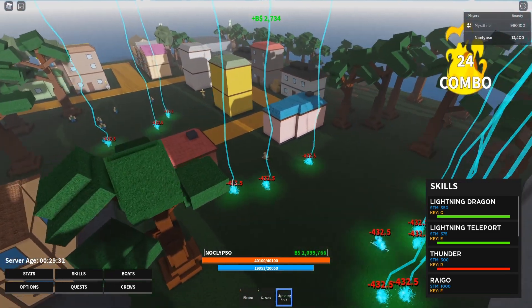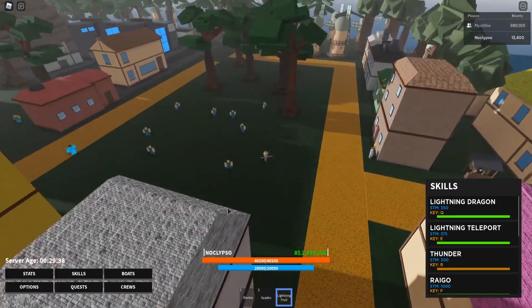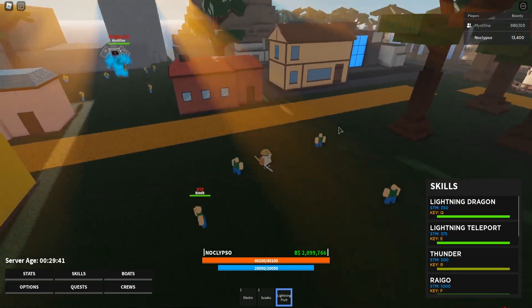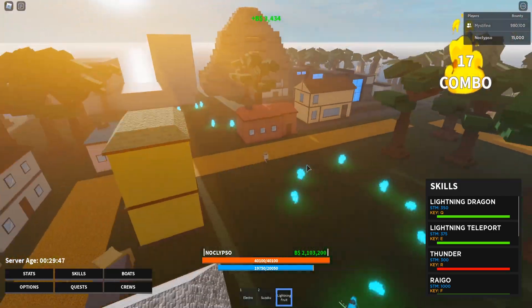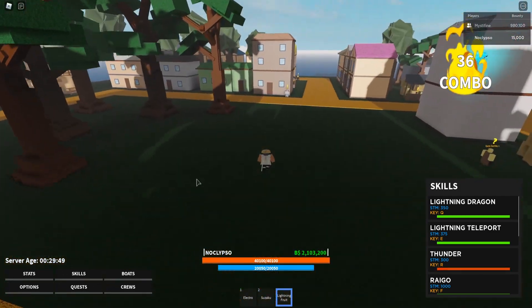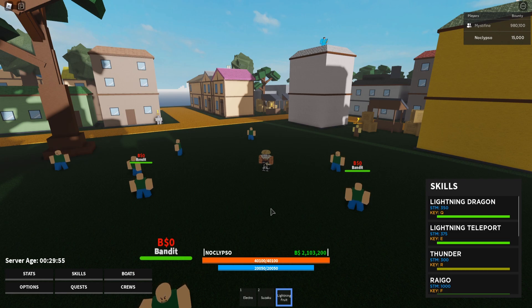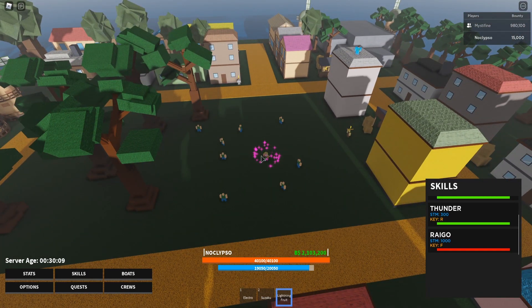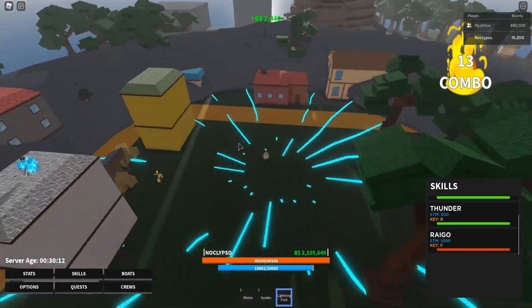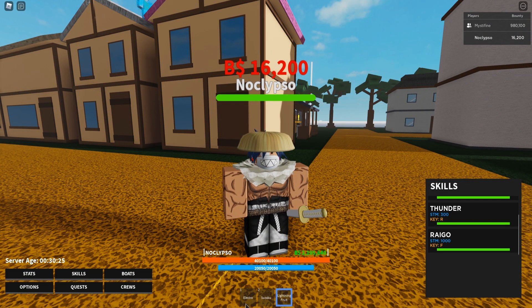Thunder is a really good move — it automatically attacks anything near you. You don't even have to aim it. Just press the button and it attacks. There's a long cooldown but it does some pretty good damage. The last move is called rigo — a big lightning strike, bang — the whole island is almost gone. That's the lightning devil fruit. Let's move on to the next one.